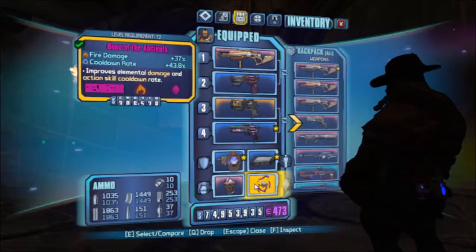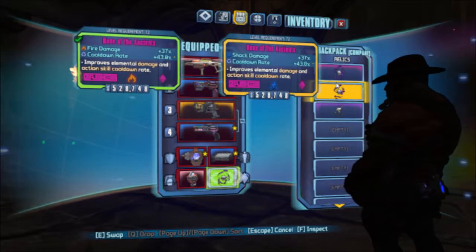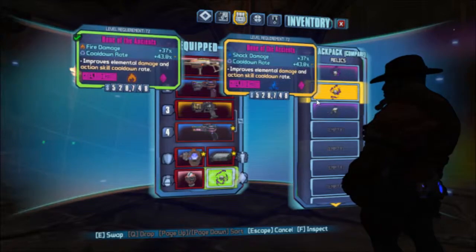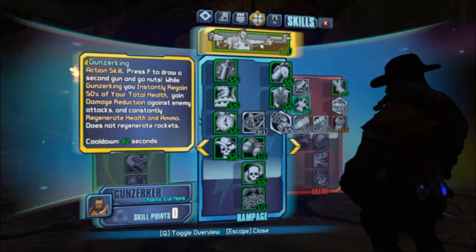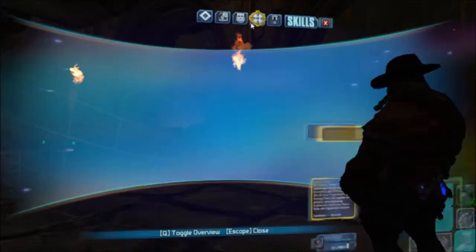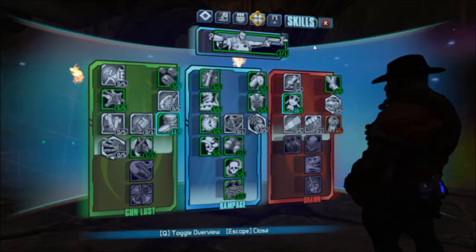Keep a Monk relic — everyone has one. Fire damage mod is what I'm using; you would use a shock damage mod if you had a shock Interfacer. The spec is exactly the same, nothing has been touched. Bar is still after me, let's redeem this token — spec hasn't been touched at all.